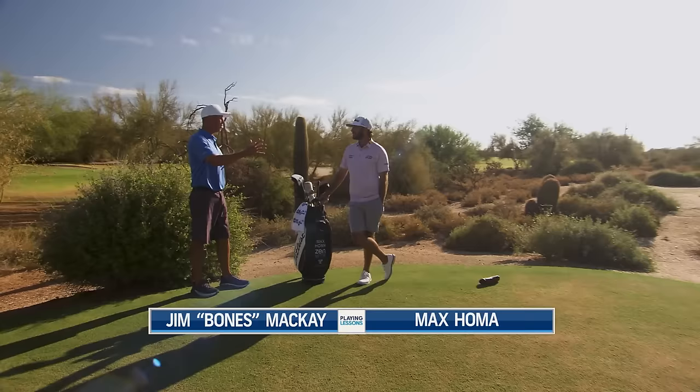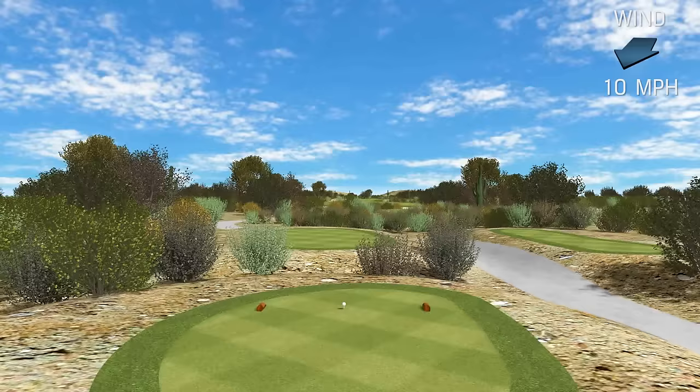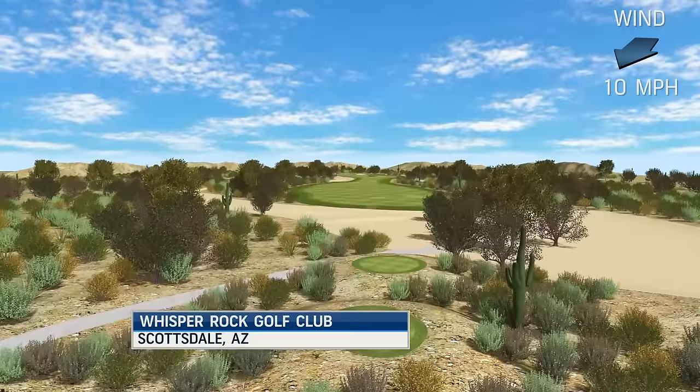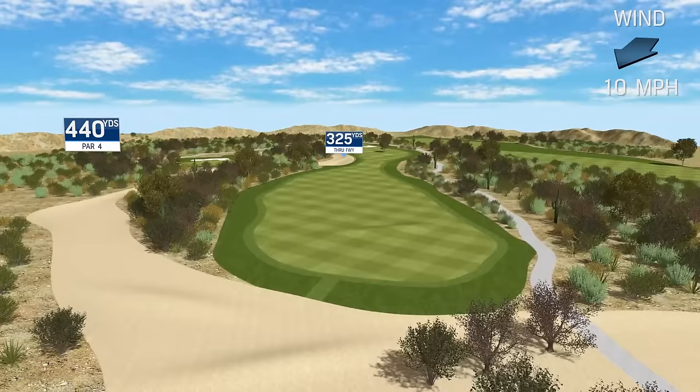We're on a 440-yard par 4 here. A little wind, but there's not a lot for you to worry about — no fairway bunkers, no out of bounds, and a pretty wide fairway. Walk us through your process in terms of how specific you're going to be in picking out a target. Oddly enough, big fairways sometimes lead to sloppy swings, and it usually starts with not picking a very specific target. Fortunately for me off the tee, I have basically the same shot every time — a little left to right — and it just depends if I'm going to let it go and put it up in the air or keep it down.